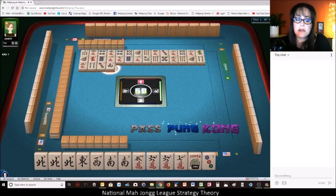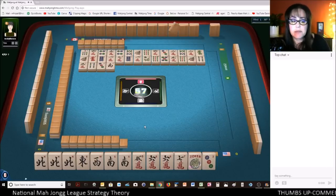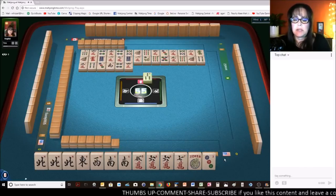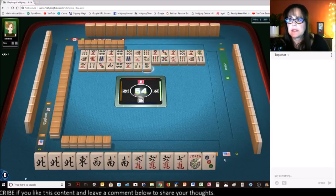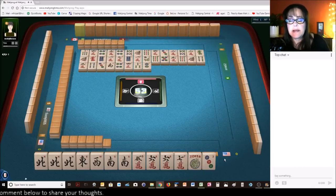Five crack — there are none out. Seven crack — none out. Two done. East, west — none out. Still viable. Two dots. Three bamboos. Five dots. North wind — we'll pass on that. Two dots. We could always switch to the news concealed hand if we get flowers.